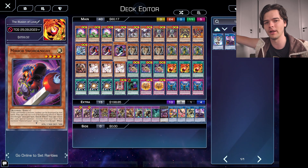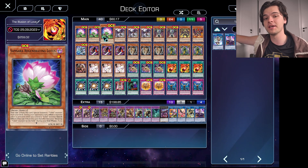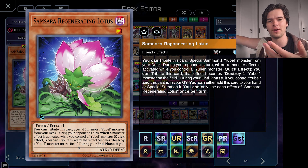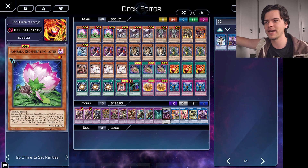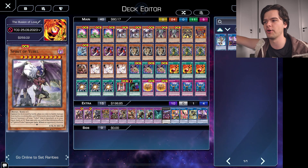We'll start off with the Yubel Engine for our Monsters. We have three copies of Samsara Regenerating Lotus. If you've played any Yubel at all, you know that we need Regenerating Lotus at three. This card is our main starter for the Yubel Engine. With its effect, you tribute this card to Special Summon a Yubel Monster from your deck, which is absolutely fantastic, and that will allow us to summon one of our three copies of Spirit of Yubel.